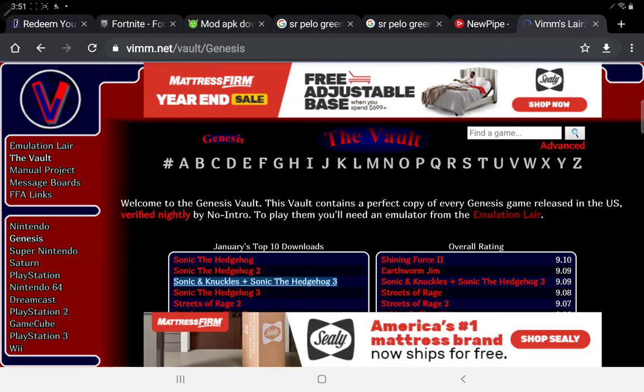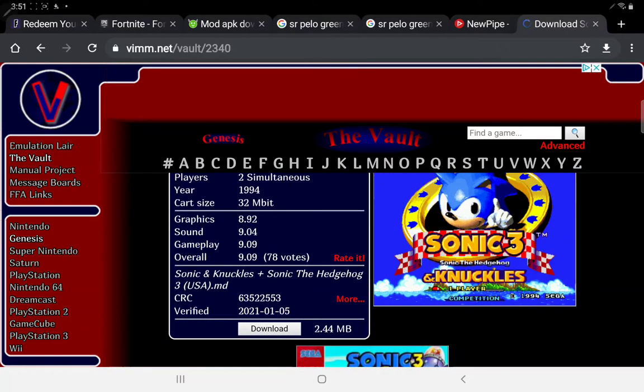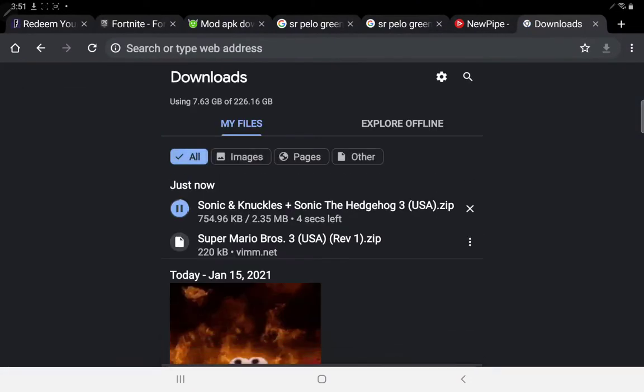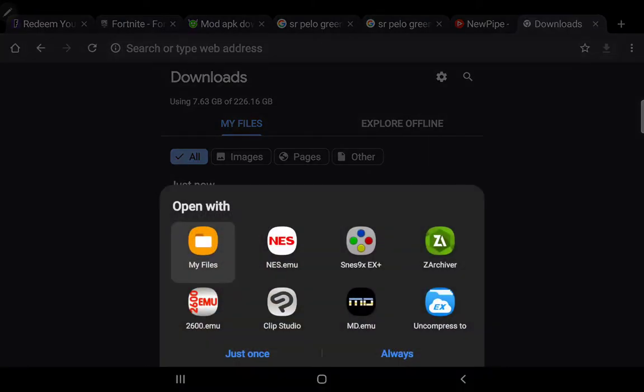Okay, let's just pretend that didn't happen and go back to the emulator and actually download something. How about Sonic and Knuckles? This will take a little bit — okie dokie.